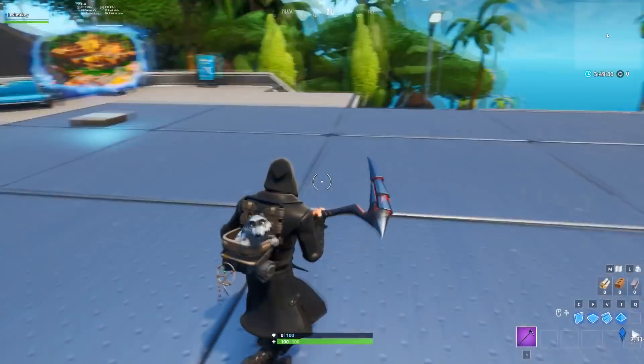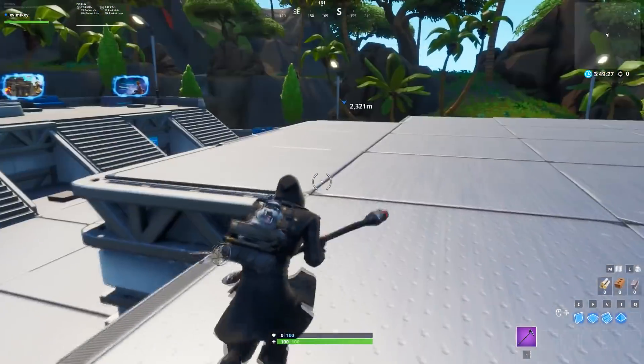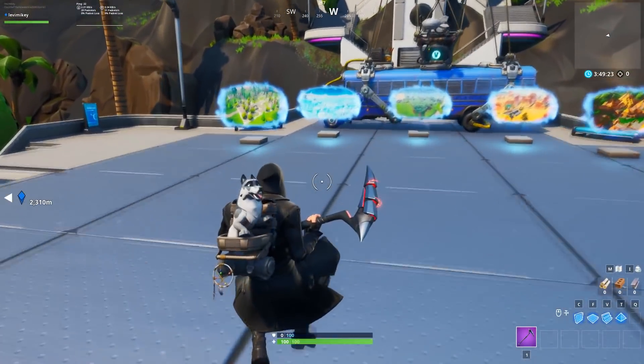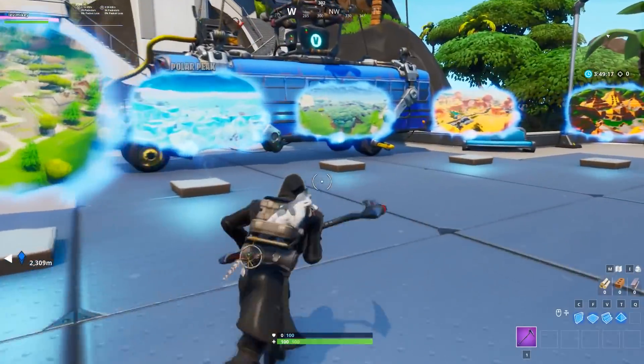Hey, what is going on everybody, it's me Levi Mikey here. Today I'm going to be showing you a glitch that allows you to become invisible and also invincible — two I-words there. We're going to get this glitch going. I'm starting off in playground mode; you can do this in public games too, but you've got to be careful because there's a chance you can get banned. Let's hop into the Pleasant Park portal.